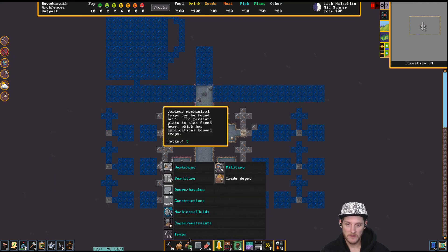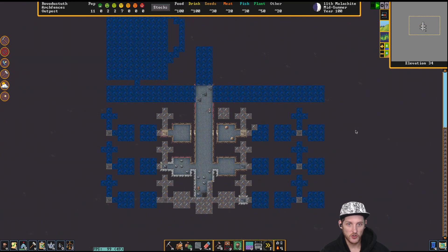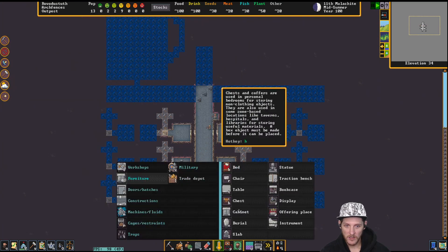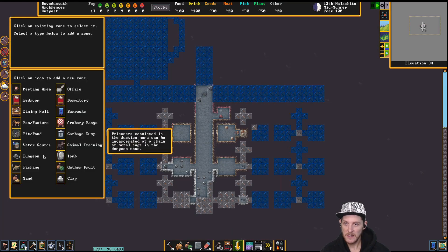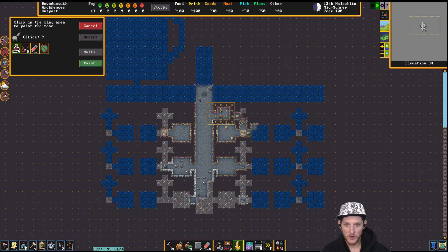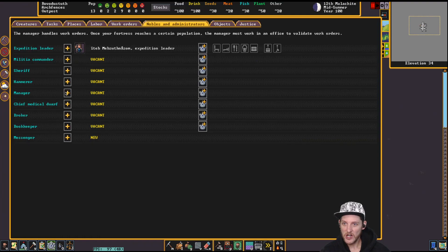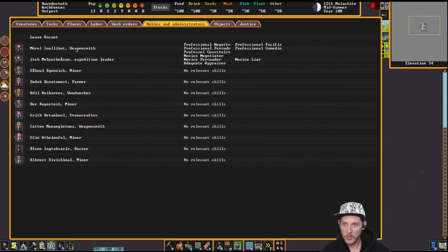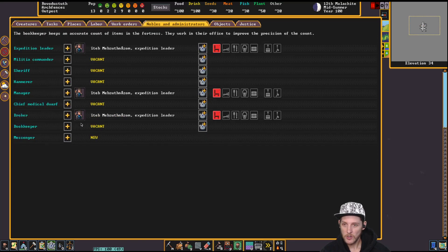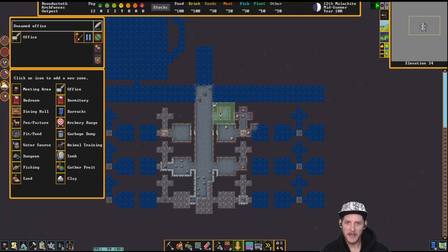Furniture — throw a chair down, doesn't have to be fancy, he just needs a spot to sit, and we'll turn that into our office. We can assign our expedition leader as manager, broker, and bookkeeper. I don't remember giving that other guy all those skills. Anyway, our expedition leader — we'll assign that to Iteb. Now we can do our work orders.